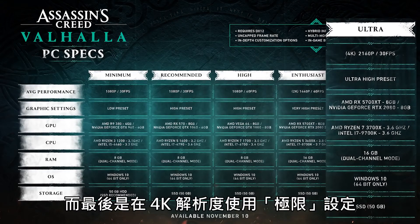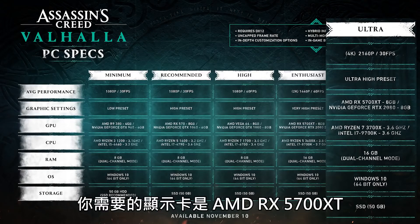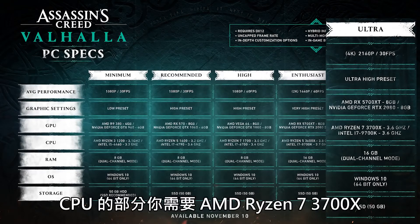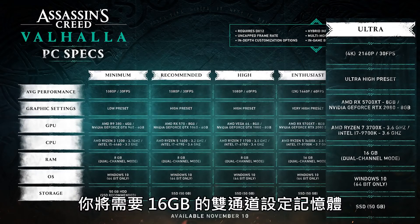And finally we have the ultra graphical preset at 4K with an average performance of around 30fps. For the graphics card you're looking at an AMD RX 5700 XT or a GeForce RTX 2080. On the CPU side you'll need an AMD Ryzen 7 3700X or an Intel i7 9700K. You'll need the same 16GB in dual channel mode setup.